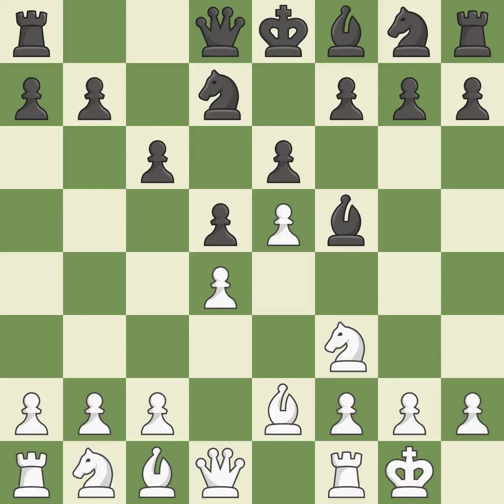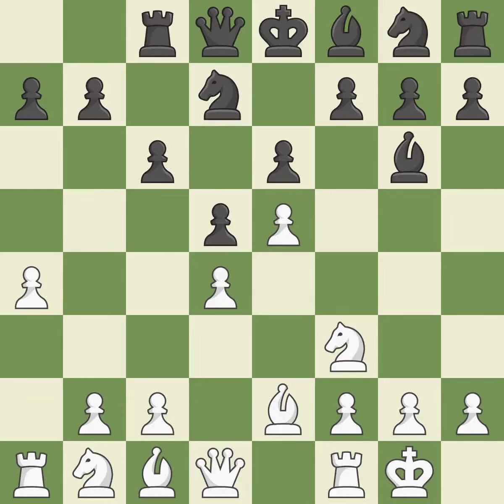Castling kingside tends to be safer because the king is further from the center. It is the final book move. This is ideal. This is not the right idea — it is an inaccuracy. That's a decent move. That's good. That is a logical response.